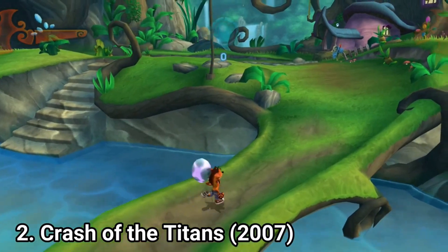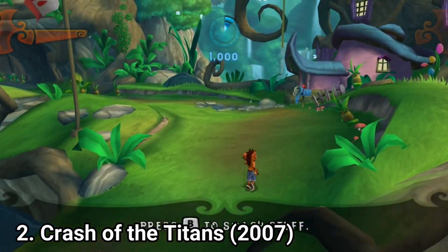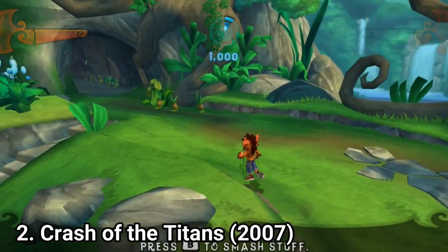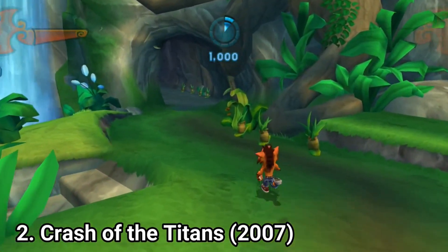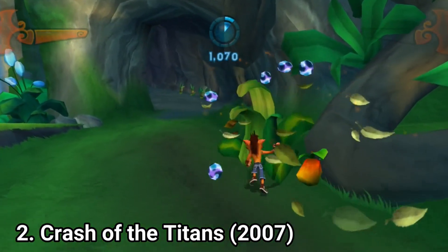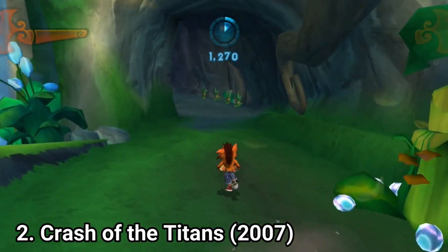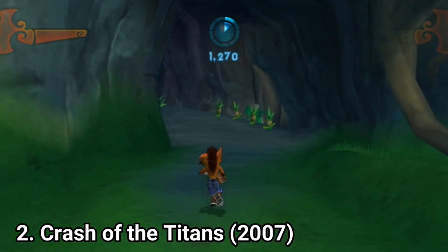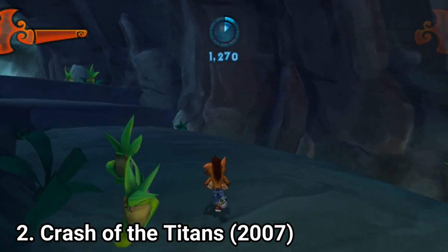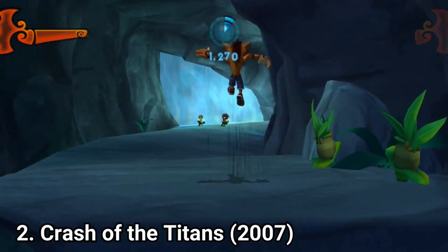Crash of the Titans has mini-games. Like Jack-a-Mole, where moles pop out and you have to punch them in the face. Crate Crash, which is the same thing as Jack-a-Mole only with crates. Crash Coral, where you have to jack monsters and lead them back into your corral path. Titan Takedown, where you have to jack monsters and ride them around longer than your opponent. And Barrel Defender, where you have to protect your barrels and attack your opponent's barrels.